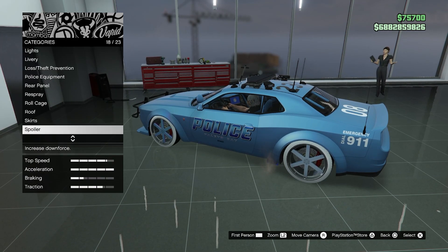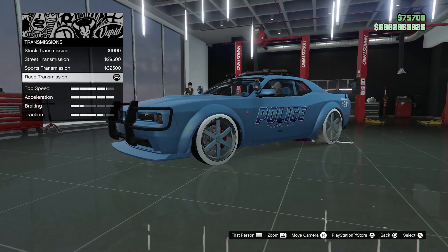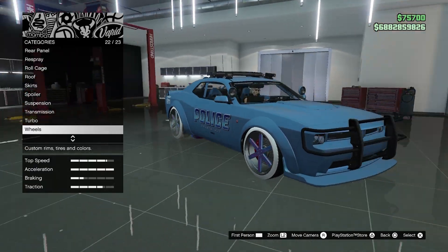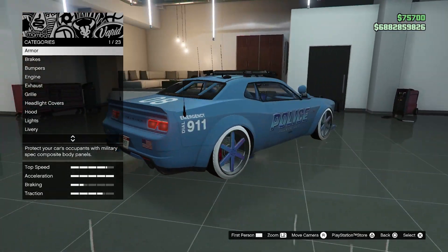The spoiler has only 11 selections. We also have suspension, transmission, turbo, wheels — your normal wheel options — and window tint. And that's pretty much it for the customization menu.